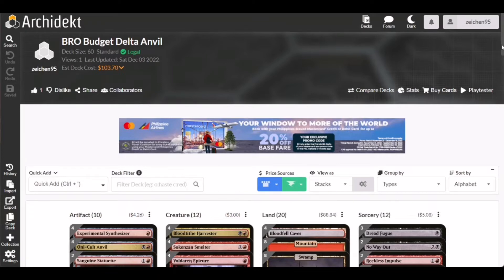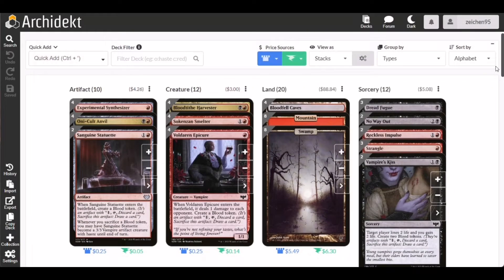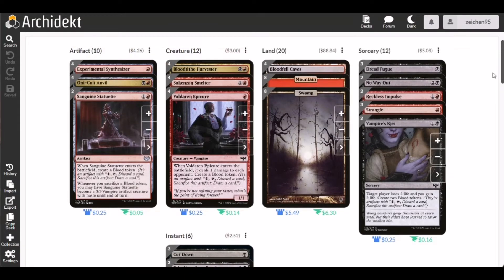The main strategy compares to what this particular archetype has been in the standard metagame during Brothers' War. We're going to go through a budget version of this build with this setup: 10 artifact creatures, 6 instants, 12 sorceries, and 20 lands.